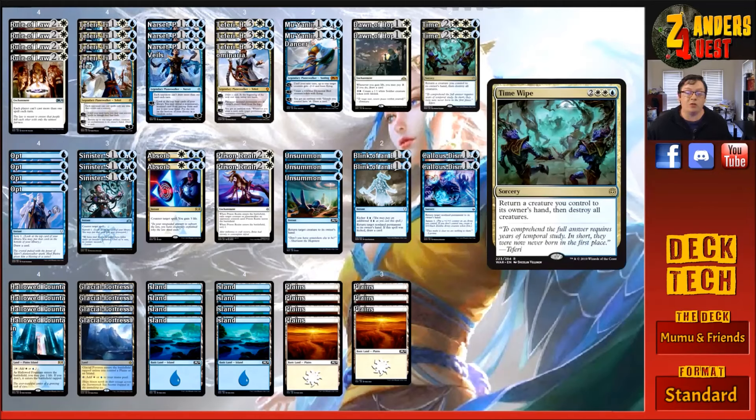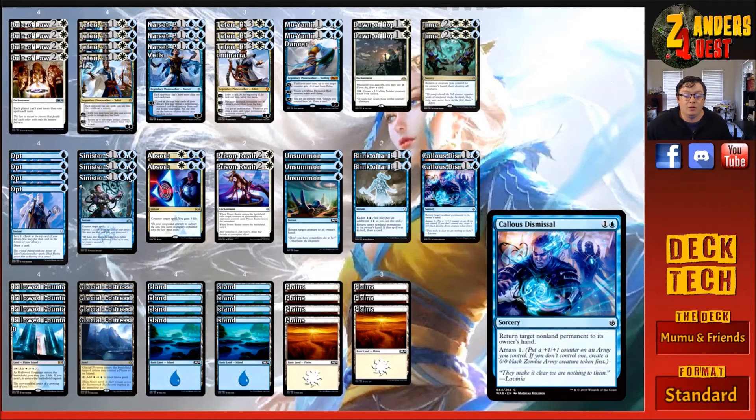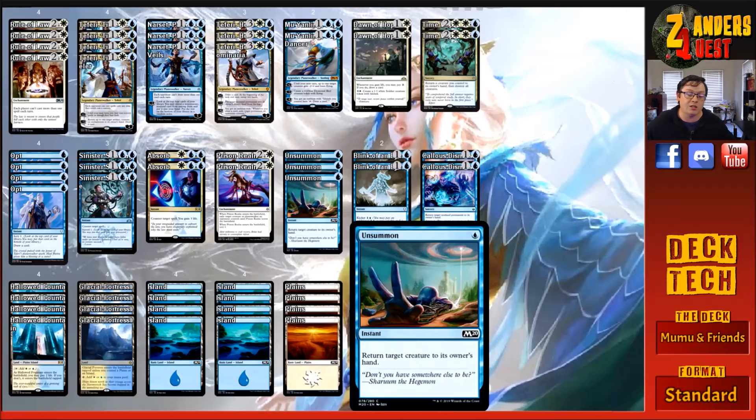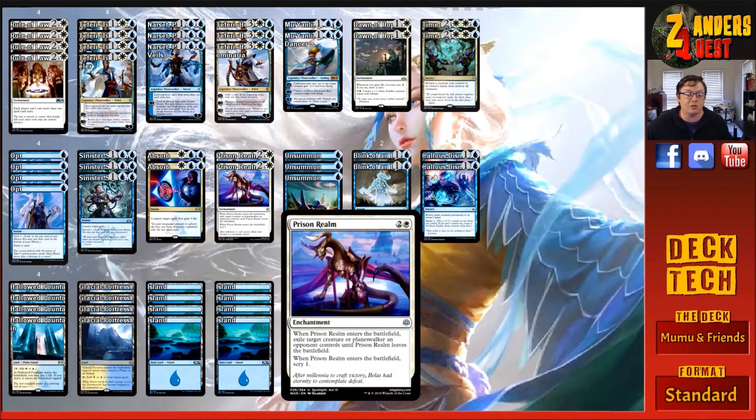Two copies of Time Wipe — for five, at sorcery speed: you return a creature you control to its owner's hand, then destroy all creatures. There are no creatures in the main deck, but it has a cool interaction with the only creature in the sideboard. Two copies of Blink of an Eye — for two, at instant speed: return target non-land permanent to its owner's hand; if it was kicked, draw a card. Three copies of Unsummon — for one, at instant speed: return target creature to its owner's hand. Two copies of Prison Realm — for three, two and a white: when it enters, exile target creature or planeswalker an opponent controls until Prison Realm leaves; when it enters you also scry one.